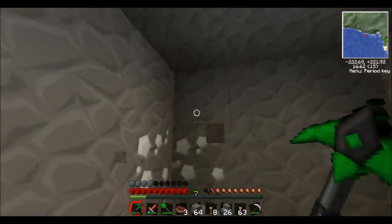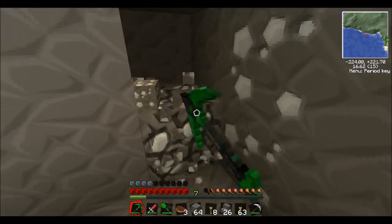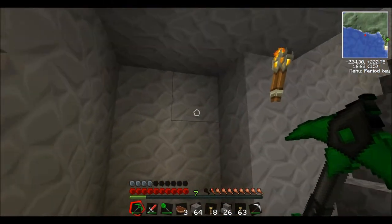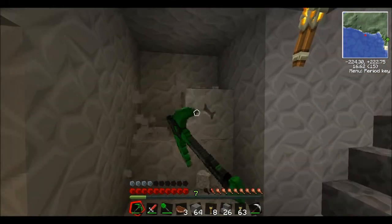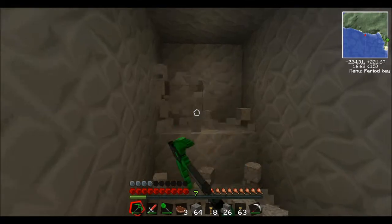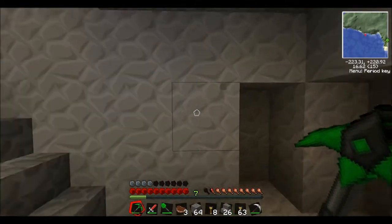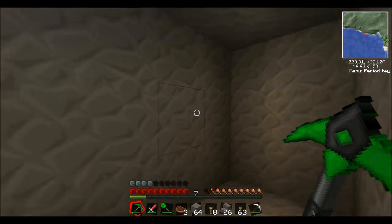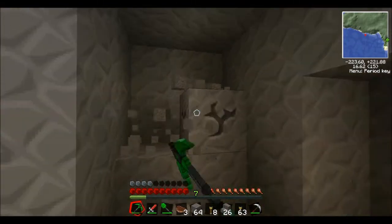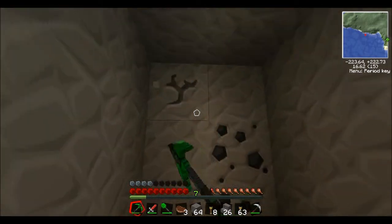I've just got to try and find it. I'm hoping there might be some caverns down here — I can hear water and cavern noises. So I'm really hoping there's some good stuff down here. I think really if we just go off in three directions, we might hopefully find something. Oh, there's coal! Excellent.